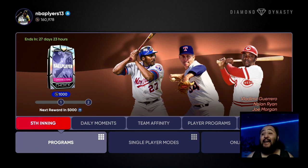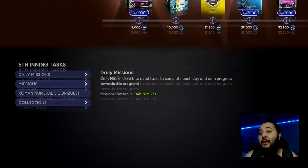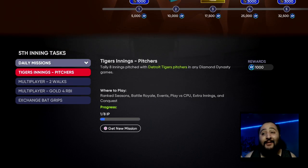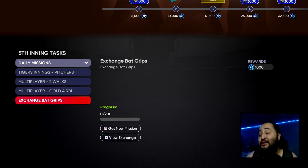The fastest way to complete the fifth inning program — let's jump right into it. First things first, you guys want to take care of your daily missions. I did a little math: I get 1,000 for this one, 1,500 for this one, 2,000 for this one, and 1,000 for this one — that totals 5,500 XP just for today. If you times that by seven, which is a week, that's 38,500 XP just from daily missions.